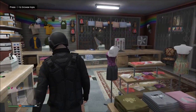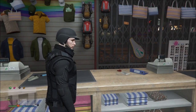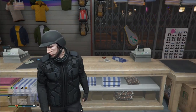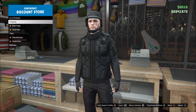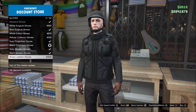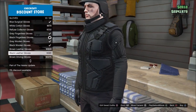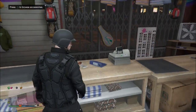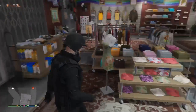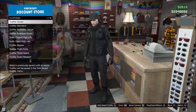Once you have selected your helmet, go down to accessories and select any black glove you like. Once you have selected your glove, go ahead and save your outfit.